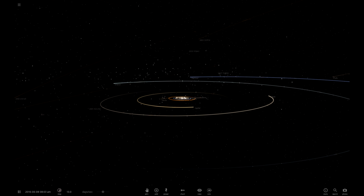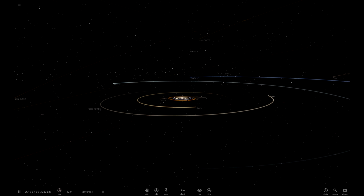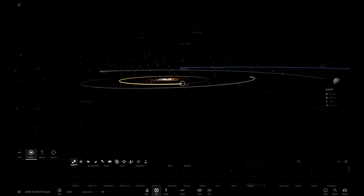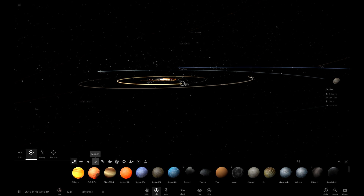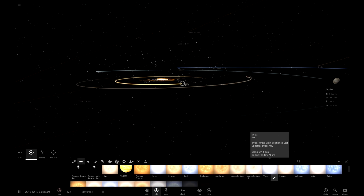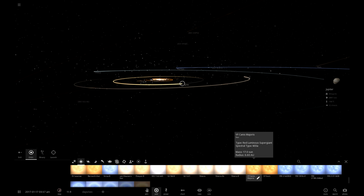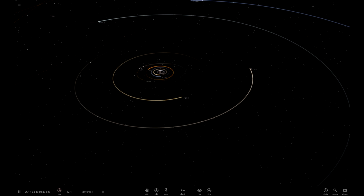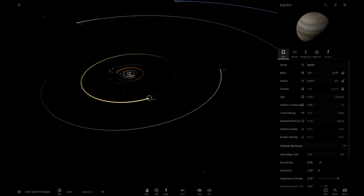Make Jupiter the size of VY Canis Majoris — okay guys, let's do it. Let's quickly figure out the size of VY Canis Majoris. That's 17 suns, so we just have to go to Jupiter.